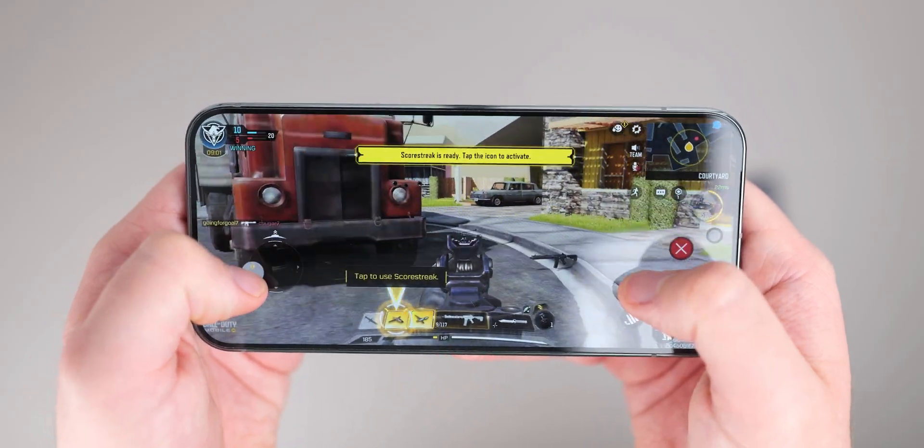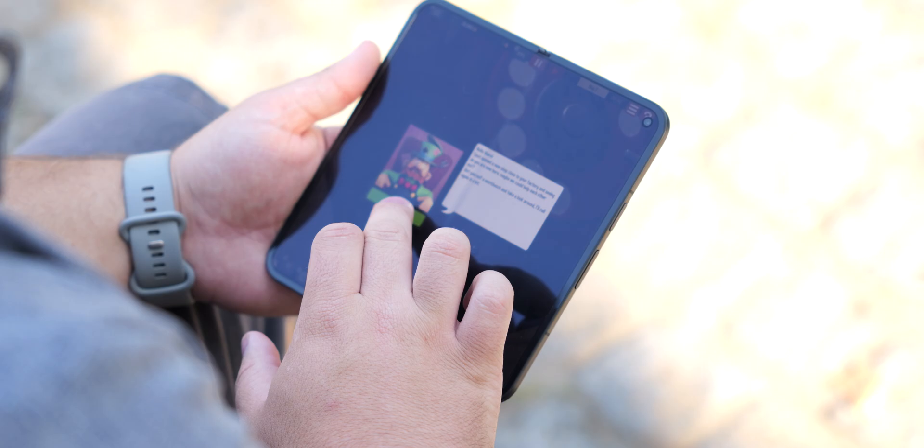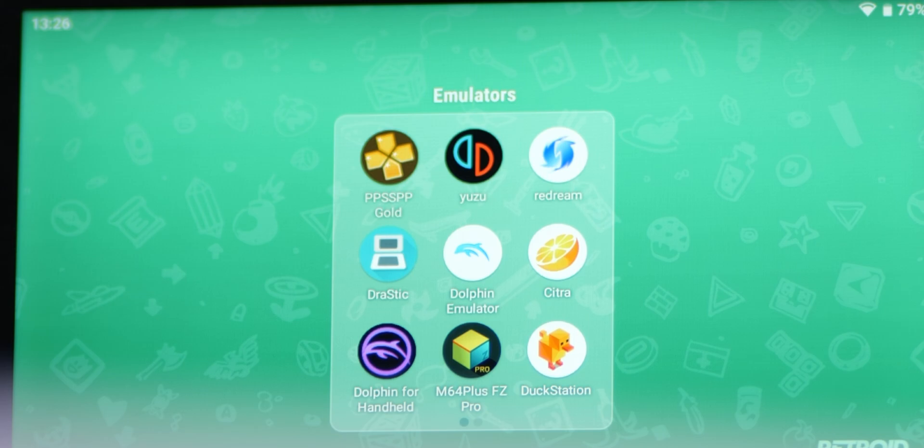Gaming on mobile in 2024 is super diverse, but sometimes you want to bust out some of the classics and game on the go. Well, Android has a ton of emulators that let you play thousands of the best games, even going as far back as the 1970s, and here are some of our favourites.